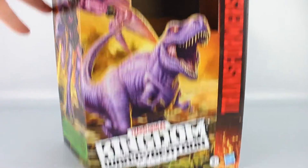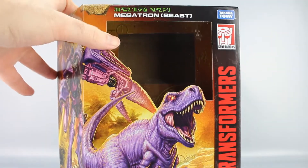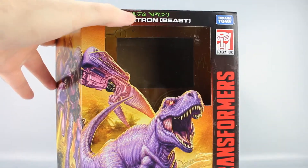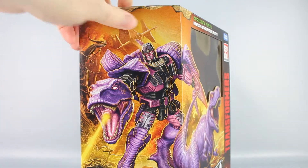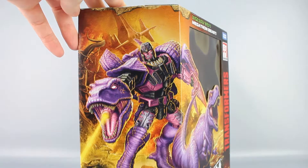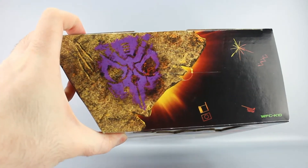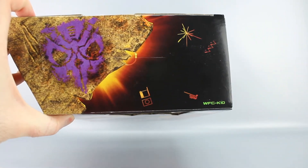On the box you can see Megatron roaring — Kingdom Transformers, Generations, Takara Tomy, Hasbro. Beast Wars, not Beast Wars Cybertronian. On the side, Megatron's shooting at something, probably Primal. You see 'Leader Class' and Cybertronian text on top, along with the Predacon symbol and some Golden Disc symbols.